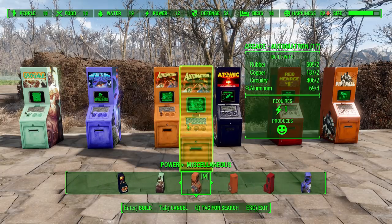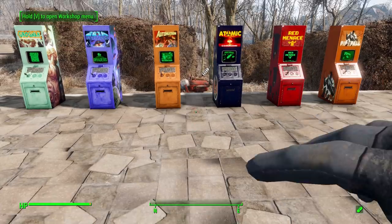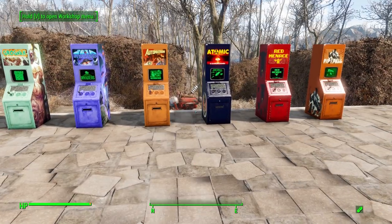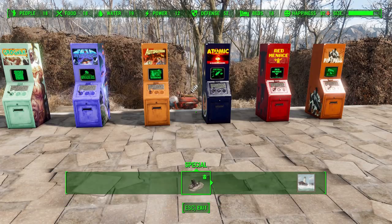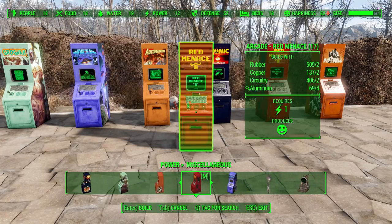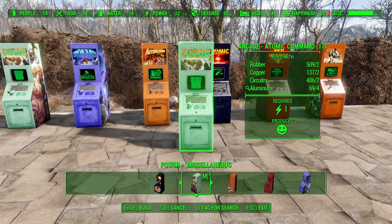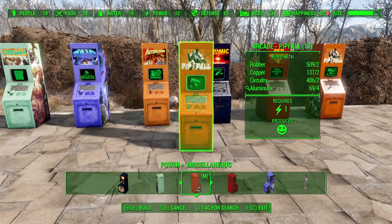To show off the fact that you do have to have the holotape in your inventory, we have the Automatron one here. If I exit out and just drop that on the ground, you'll see it right in front of us. Now if we go back into workshop mode and head to Power and Miscellaneous, as you can see we no longer have that one in there — there are now only five arcade machines. It doesn't even show up if you don't have the proper holodisk.